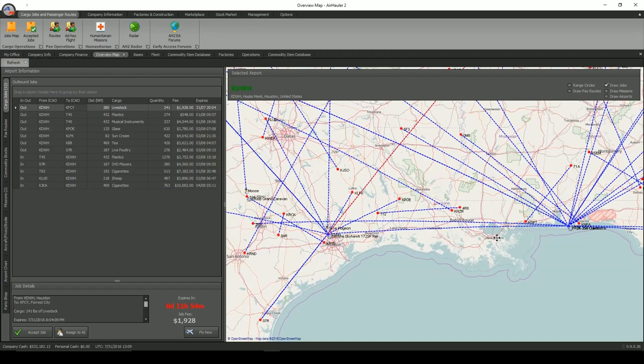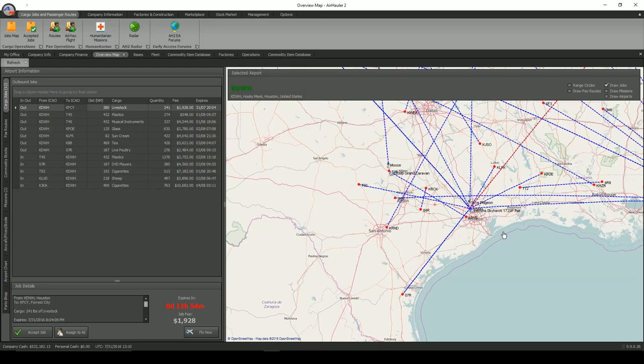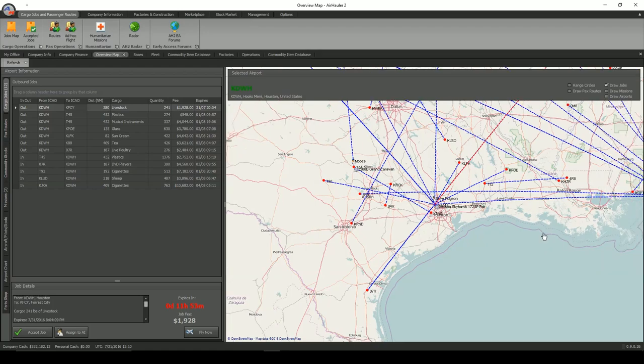What are missions? Missions are the latest addition into the game. If you go to your jobs map, you'll find a tab that says missions. Wherever you've got an aircraft — whether that's at your base or parked out in the middle of nowhere — you're going to find a mission. For example, if we look at my base here at KDWH and select it, you're going to see that I have two missions: one for emergency medical supplies and another looking for aircraft engines.